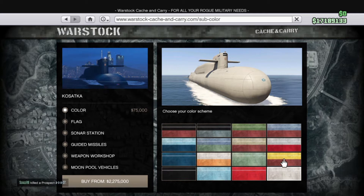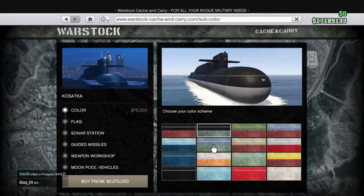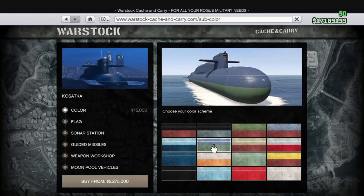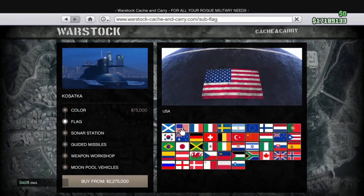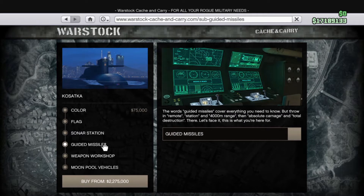On my submarine, I just changed the color and added a flag. I later bought the Sparrow helicopter, though it doesn't make sense that you can't have the Sea Sparrow — it would make more sense to land on the water right next to your sub for easy access. You can also buy a personal submersible and store the Pegassi Toreador, which is essentially a Stromberg Mark II upgrade with nitrous.